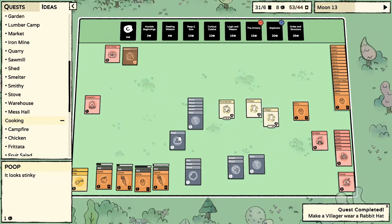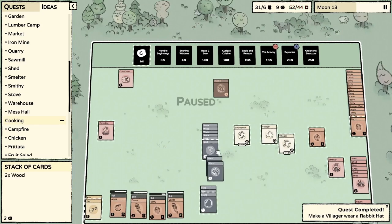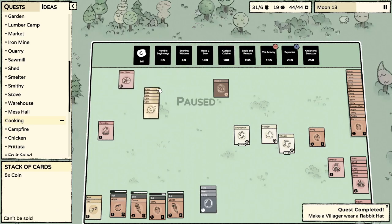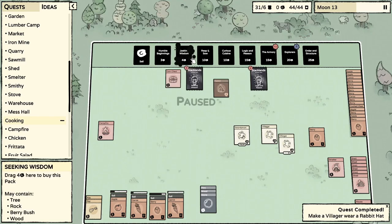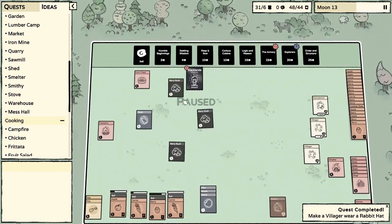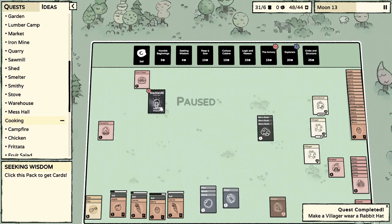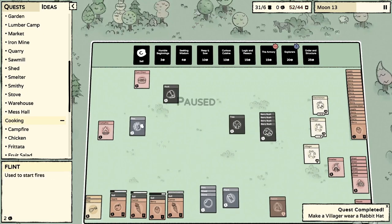I'm just stacking all this crap together — all I care about is flint right now. We're not getting it so I'm gonna sell every little bit of resource we have here. Oh my gosh, I can't handle my gold. We did another Logic and Reason, let's do a Seeking Wisdom. Rabbit you're in my way. More bushes — and a plank! More bushes. Thank god — a rock! We got the flint!